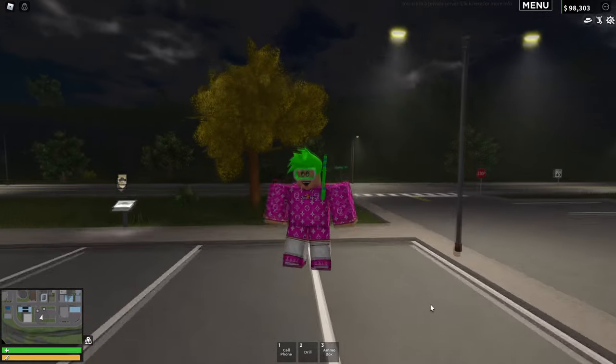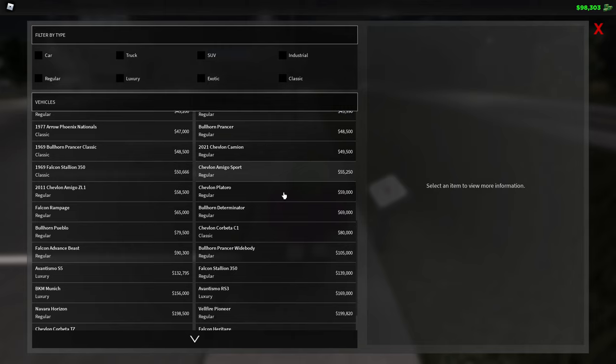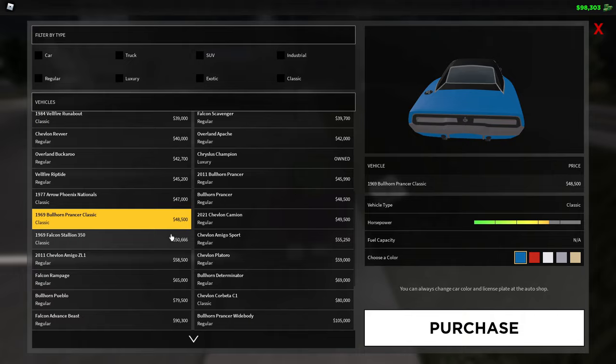Welcome to another Emergency Response Liberty Cabinet video. Today I'm in a military border RP server and it's going to be pretty interesting to see if we can sneak some guns through the border. We need a vehicle to transport the weapons.